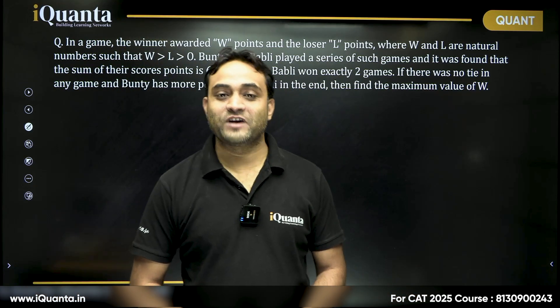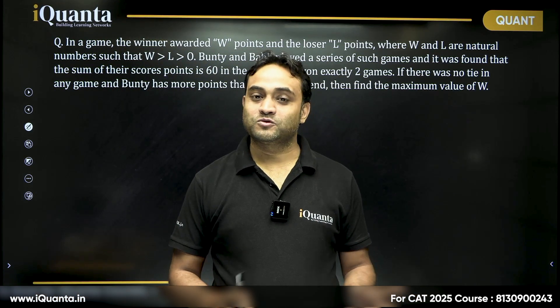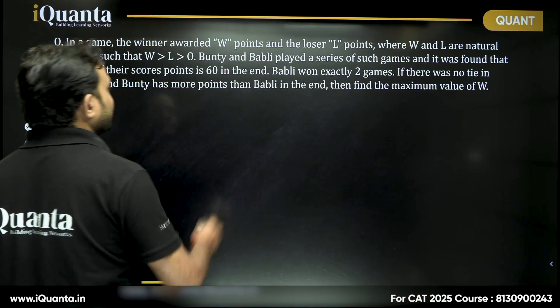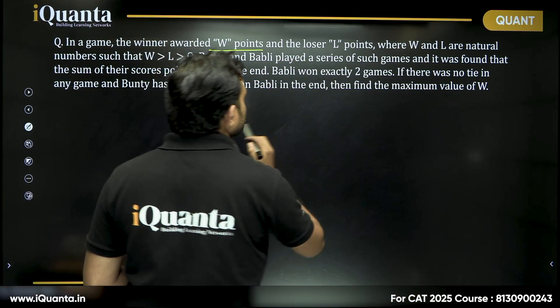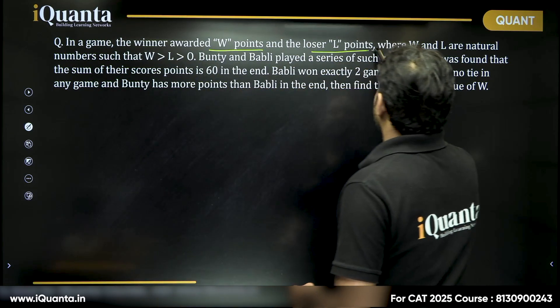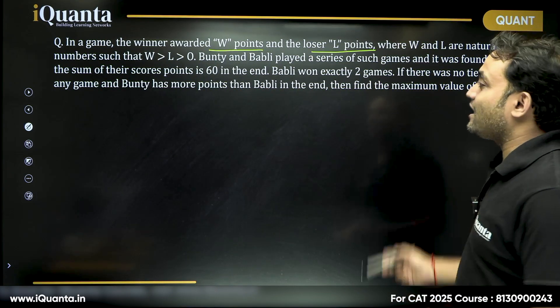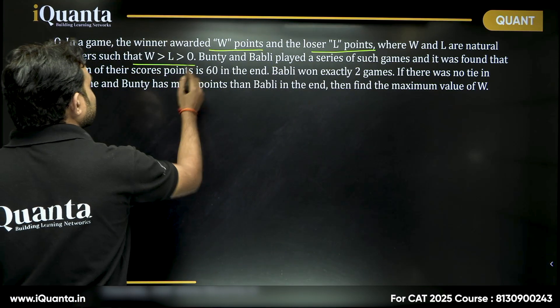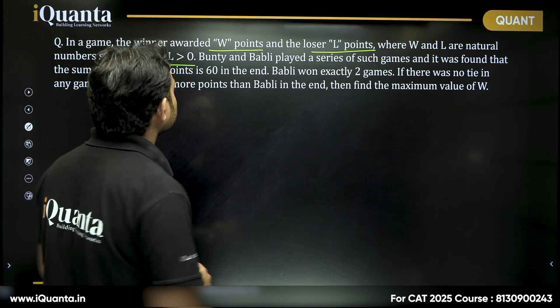Let's discuss a very interesting question from the Quant 200 series. In a game, the winner is awarded W points and the loser is awarded L points, where W and L are natural numbers such that W is greater than L, which is greater than 0.